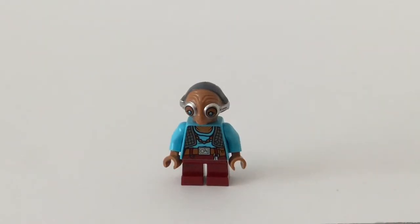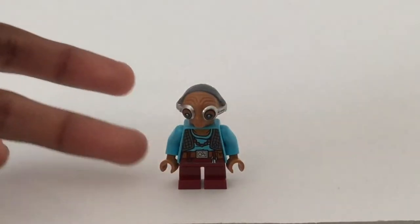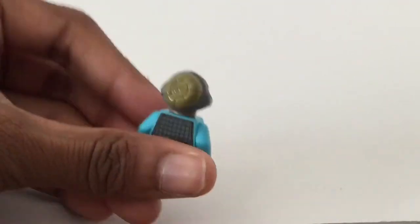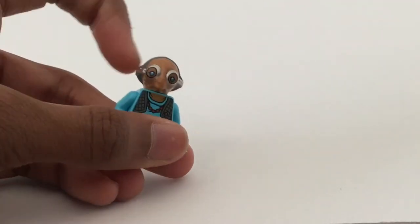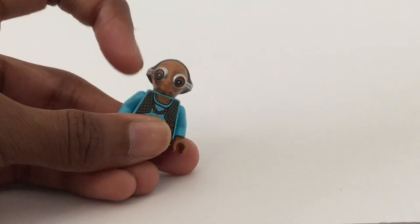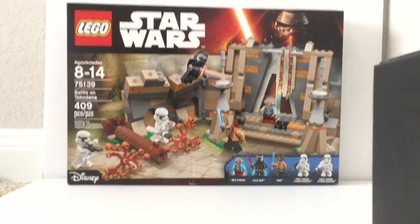I saved Maz Kanata last. I should have started with her because it is her place, but I decided — because she's exclusive — I'd save her for last. She's got the short legs right here with that nice maroon color. That torso print is pretty nice, and she's got those facial marks and wrinkles, and more of that towards the back — pretty accurate. And then you got this really nice head mold. It would be nice to get these eyes a bit better, but the head mold really reminds me of a turtle, with those tiny nose slits and all of that. She's super accurate as well.